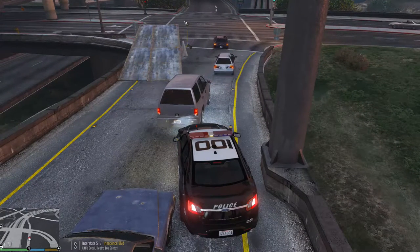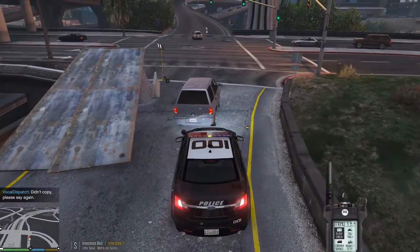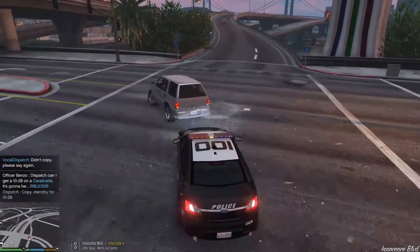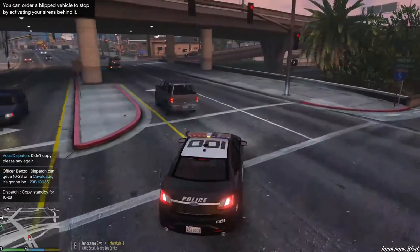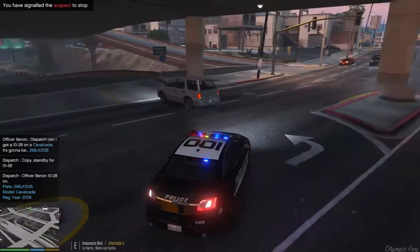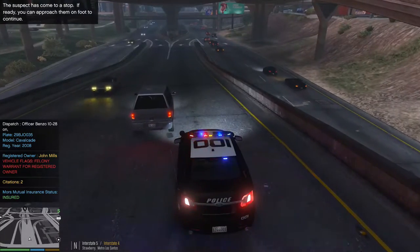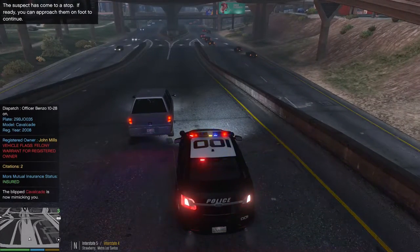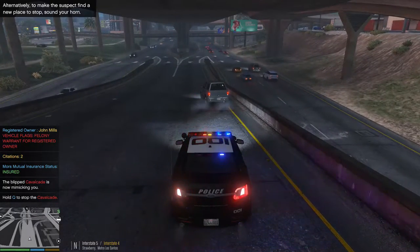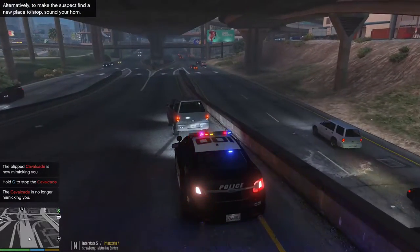Ocean 21 requesting plate check. Suspect's line — 2-9-Boy-John-Ocean-0-3-5. A warrant issued, pursue with caution. He is wanted in connection with the terrorist activity so we're gonna get some backup here for sure.